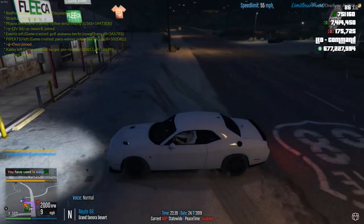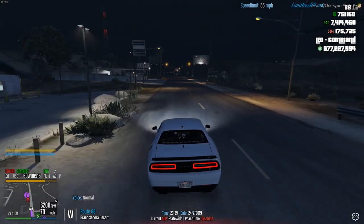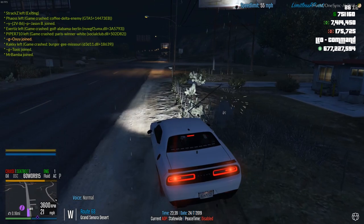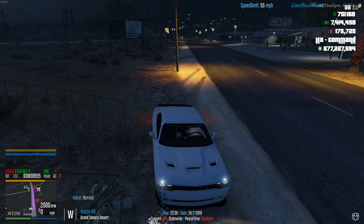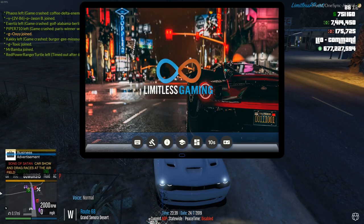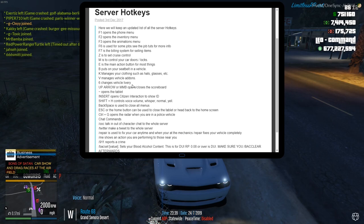At the convenience stores, you can also buy drills, bags, and things like that for your robberies. Now we're going to pull up the in-game tablet by hitting the tilde key on your keyboard — that's the key beside number 1. Hit that tilde key and it pulls up our iPad in-game tablet. We have a few options here including hotkeys and commands, which give you all the server hotkeys and explain pretty much everything I'm telling you now.